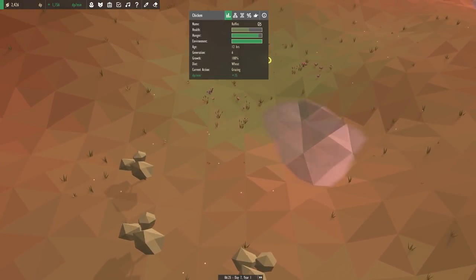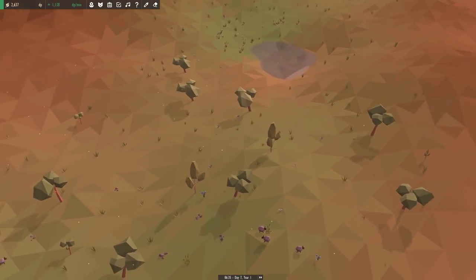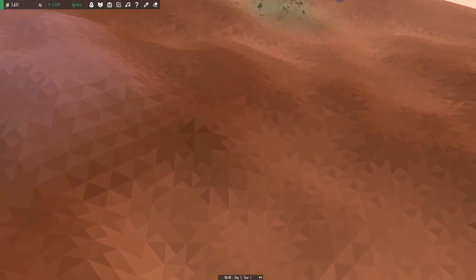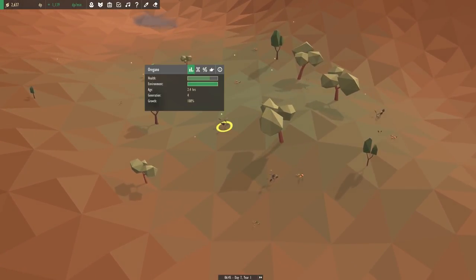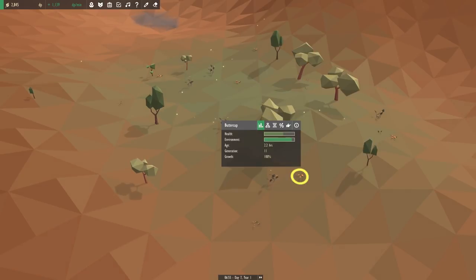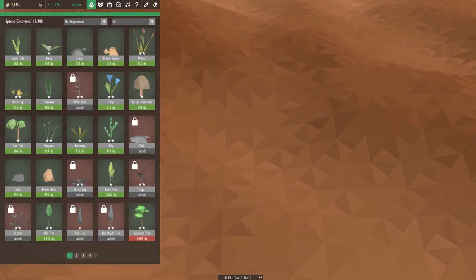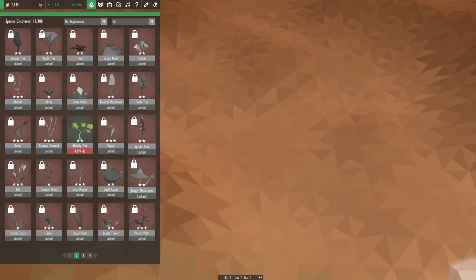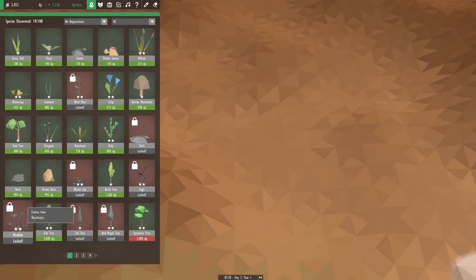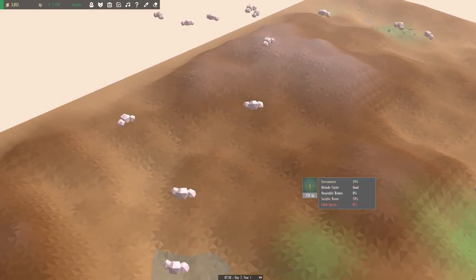To unlock the sparrow, it takes a diet of barley. To get barley, I believe that comes from heather — it should tell us here. Yes, barley from heather, which comes from rosemary, which we probably need to place in the world somewhere. So we have our woodland biome over there.